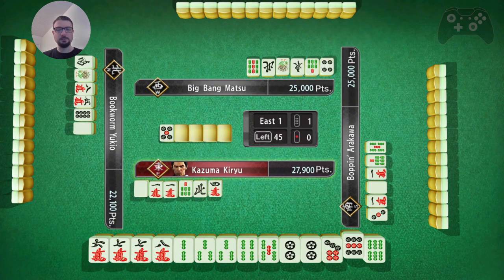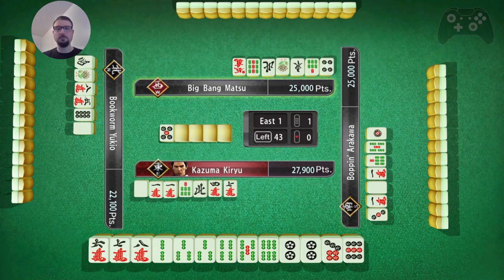Four-five-six, two-three — two-sided wait. And a pair. I think finishing closed is better at this point. So I'm going to toss that and look for the eight to finish this hand closed.